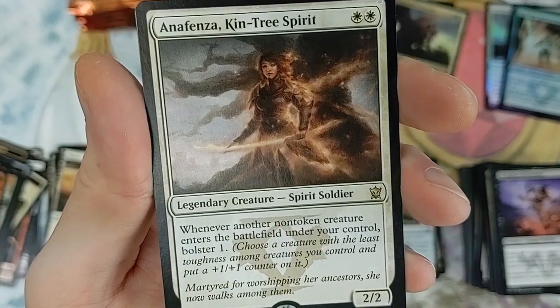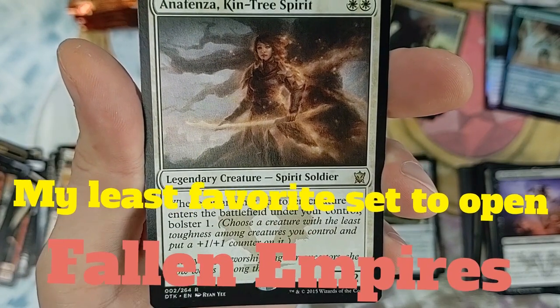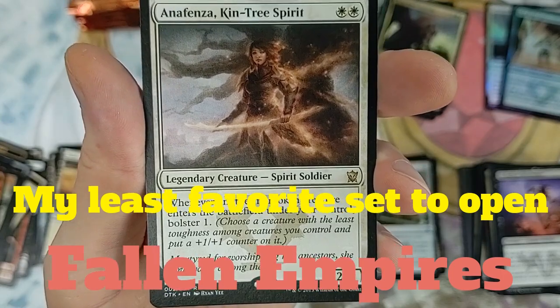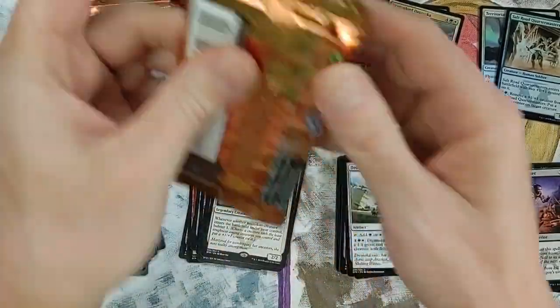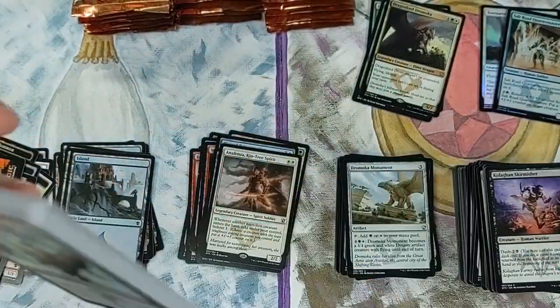Here is the bolster mechanic - there are so many mechanics in this set. Legendary creature, spirit soldier. Whenever another non-token creature enters the battlefield under your control, bolster one - choose a creature with the least toughness among creatures you control and put a +1/+1 counter on it. Not bad, I think that did see quite a bit of play.